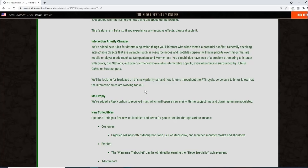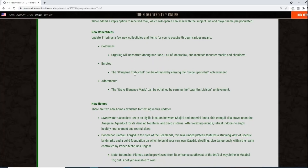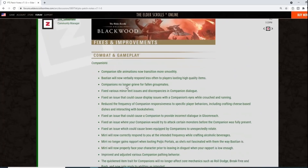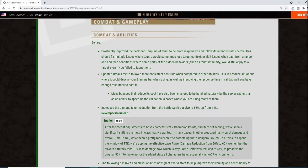Interaction priority changes: interactable objects like resource nodes and lootable corpses will now have priority over mobile or player-made objects like companions and mementos. You should also have less trouble interacting with doors, dye stations, and other permanent interactables even when surrounded by jubilee cakes or sorcerer pets. New mail reply feature added. New collectibles, homes, and furnishings also included. For housing content, you'll need to go elsewhere — I'm a PvP player.